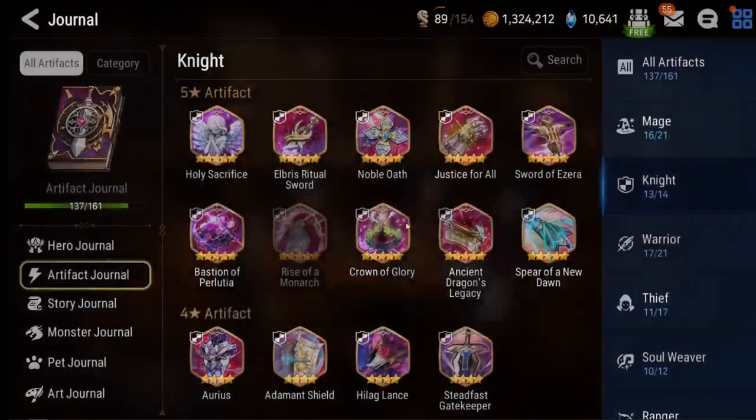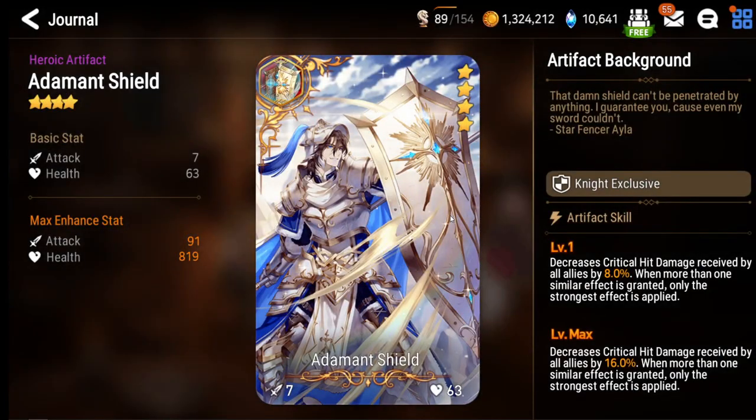As for damage mitigation, we have Adamant Shield. Many units have this effect. Damage mitigation is a straight-up reduction of damage. Going back to our example: let's say your whole team is taking 10,000 damage but one of your units has Adamant Shield. Instead of taking 10,000, everyone is going to be taking 8,400 damage — there is no damage sharing, it's just a straight damage reduction, assuming they crit you. That is very significant.